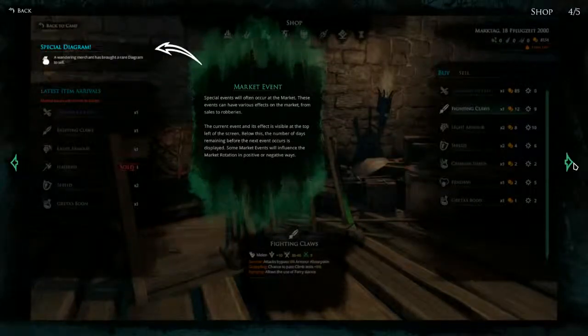Market Event: special events will often occur at the market. These events can have various effects on the market, from sales to robberies. The current event and its effect is visible at the top left of the screen; below this, the number of days remaining before the next event is displayed. Some market events will influence the market rotation in positive or negative ways. In this example it's a wandering merchant that has brought a rare diagram to sell — sounds interesting but also a bit random.